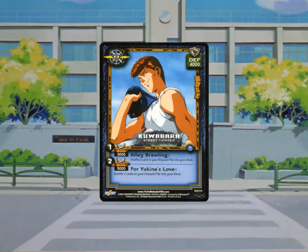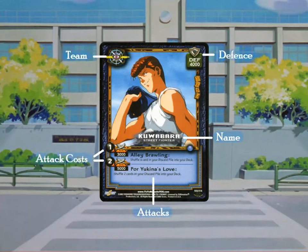Character cards represent the members of your fighting team. Their information is all here including their name, what team they're on, their defence value, attacks they have, attack costs and strengths, as well as whether they are a hero or a villain.